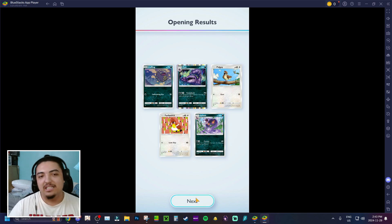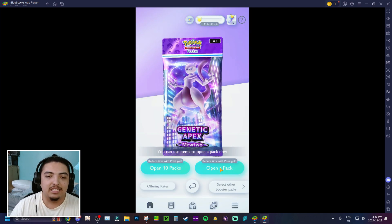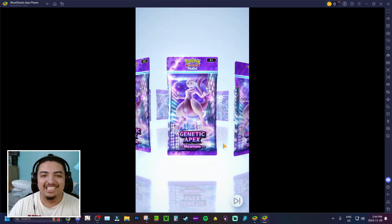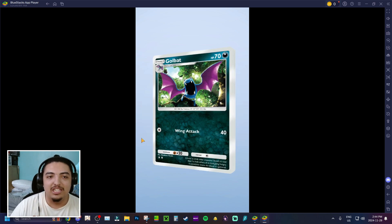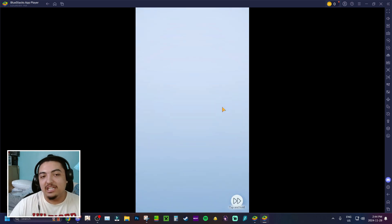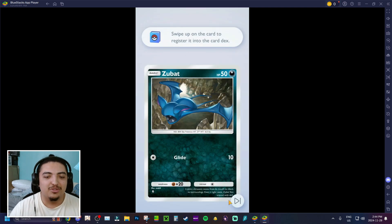That's basically how the game goes — you summon for cards and use them in PVP or PVE modes. Let's open another pack. You can fold the pack to the side after opening to check if you got something. We got Zubat this pack which is my first one, but otherwise nothing special — that's how most packs will be, but hopefully we get lucky.